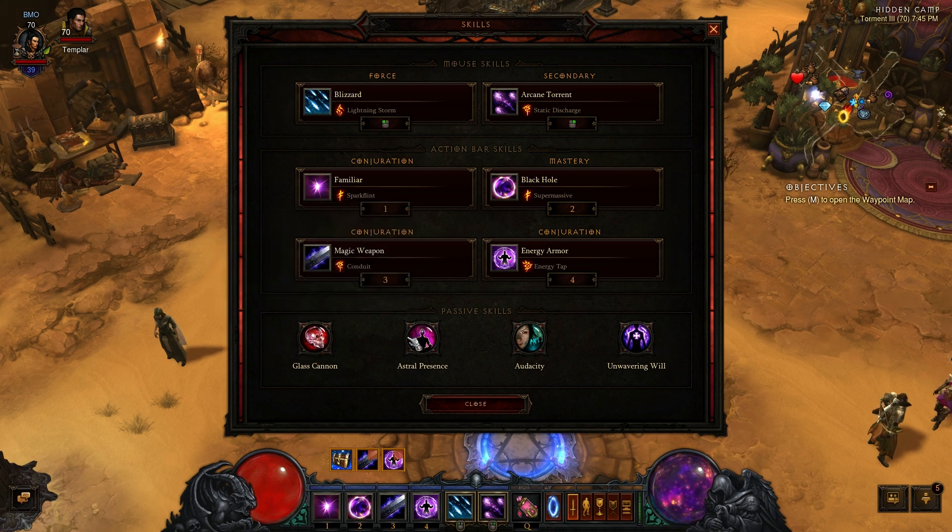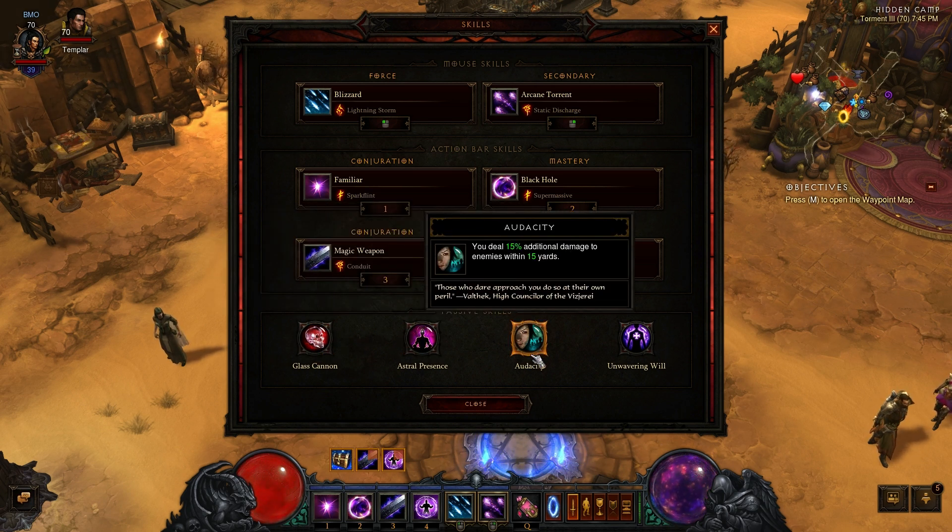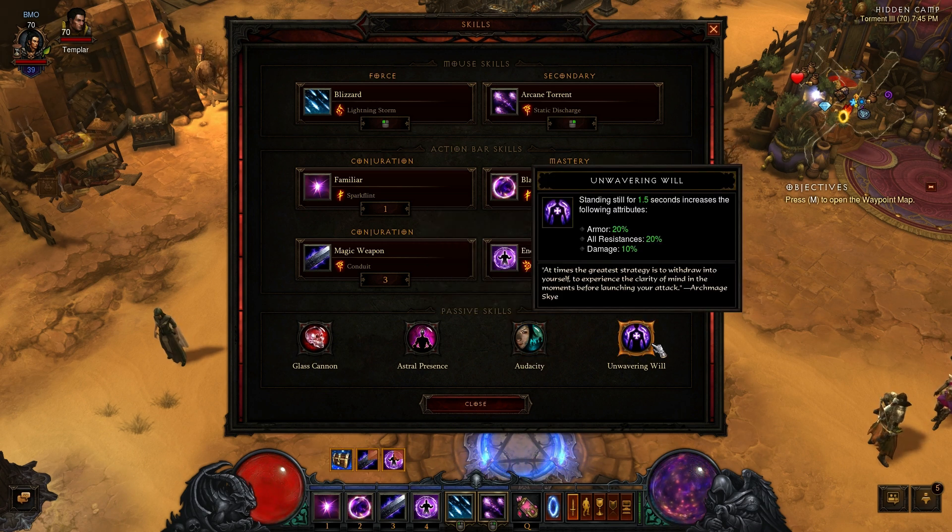This is huge for this build since it's so arcane power intensive. For my passives we have glass cannon for more damage, astral presence for arcane power, audacity for additional damage because I'm doing a lot of tanking up close, and unwavering will for more damage, resistance, and armor because this is mainly a stationary build.